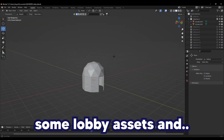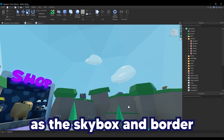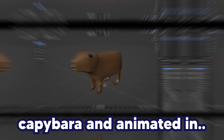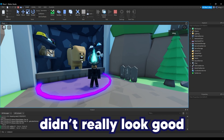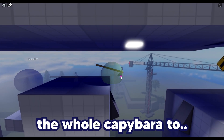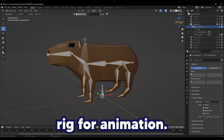I started by creating some lobby assets and had the idea of creating a little sphere as the skybox and border to keep an enclosed space. I then created the first capybara and animated it in the lobby, which didn't really look good and the rig was very hard to work with. So I ended up starting from nothing again and recreating the whole capybara to make a way better looking capybara with a better rig for animation.